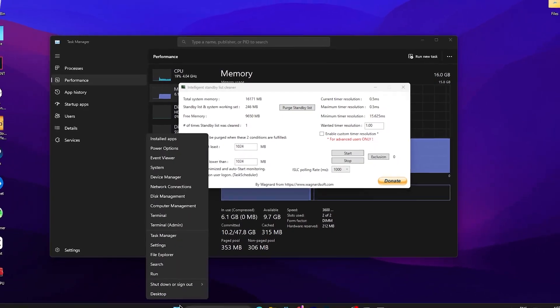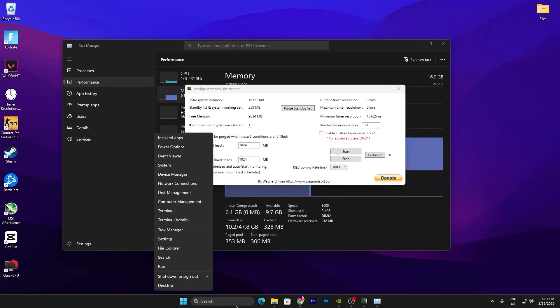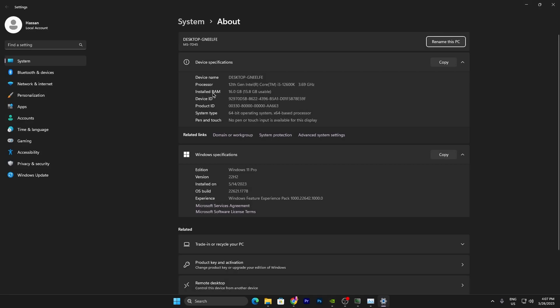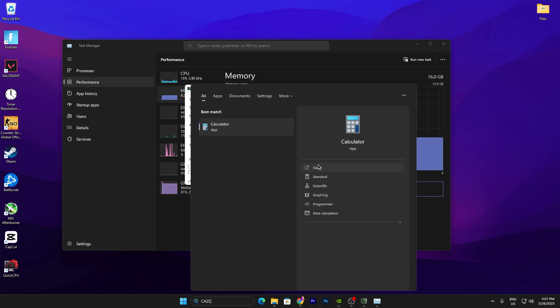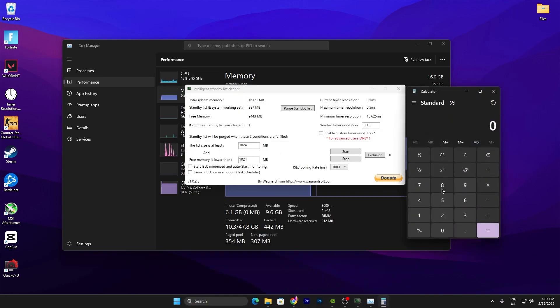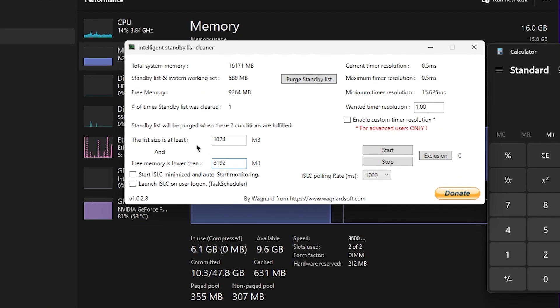To set the 'Free RAM is lower than' value, go to This PC or system Properties to find your installed RAM. I have 16 GB installed. Open Calculator, type your RAM amount (16), multiply by 1024, press Enter, then divide the result by 2 and press OK. You'll get a number — for 16 GB RAM that is 8192 — type that value into the 'Free RAM is lower than' box.